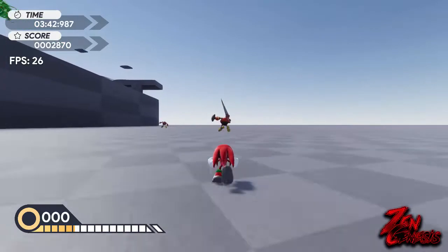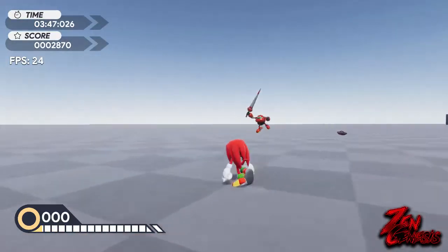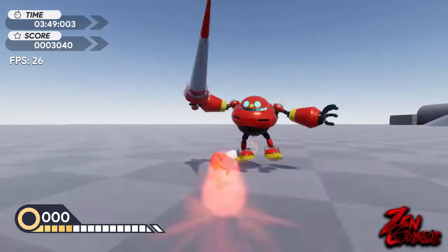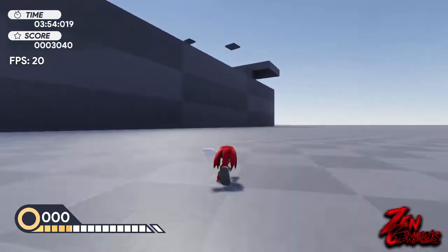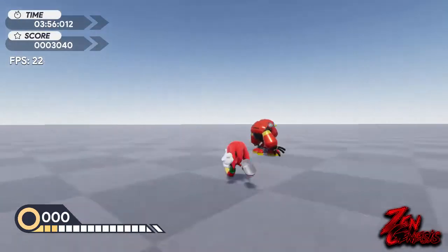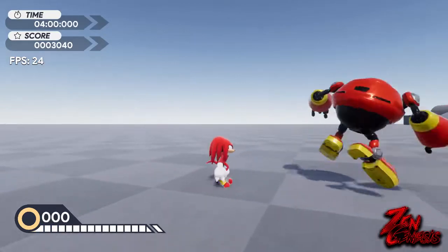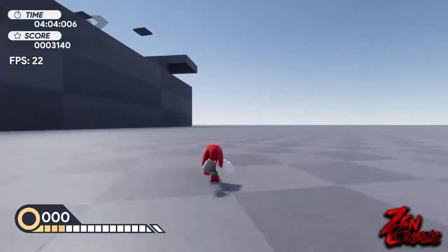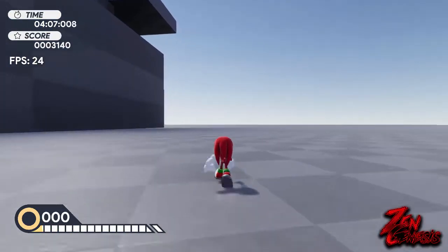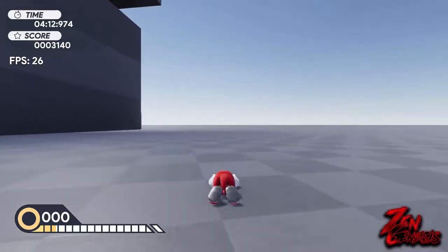Knuckles isn't holding back! We knock the shield off an enemy — nice. So far, those are all the characters available in this build. Now I want to figure out how to go Super Sonic — I don't have enough rings obviously — but how do I trigger it? Do I need the Master Emerald?